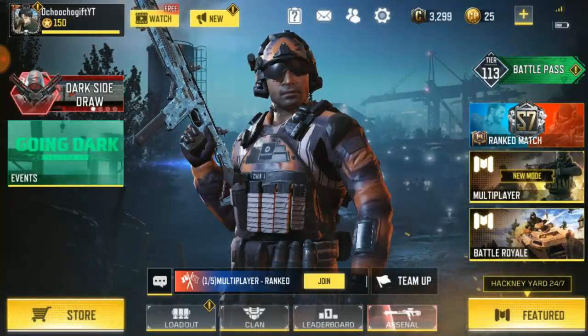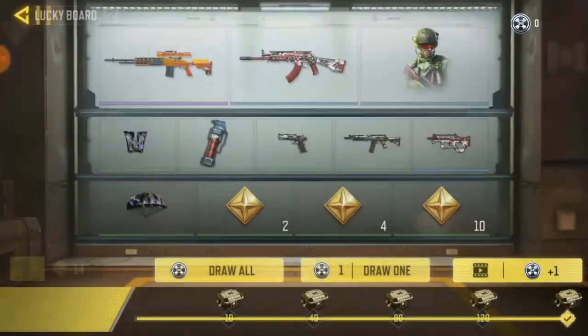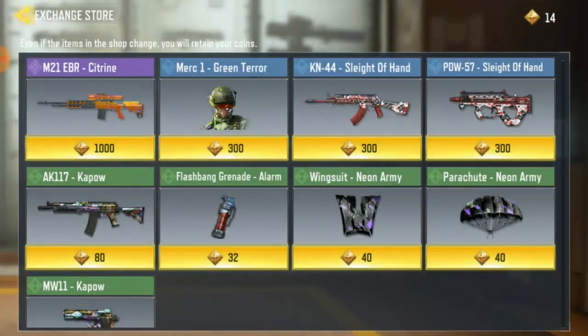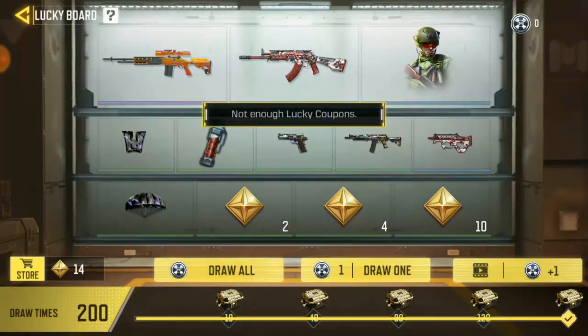Alright guys, that is it for this new skin. There's also a free skin and a free great spin. You know how this one works — it takes 300 credits to unlock them, but without the 300 credits you just need to keep watching ads to unlock them. That's it for that.